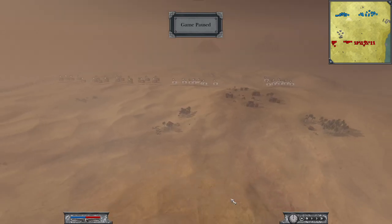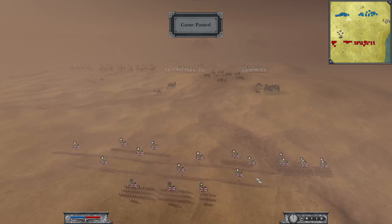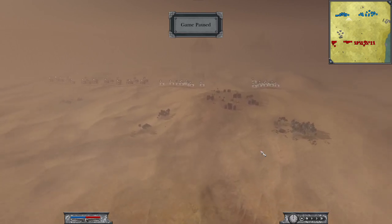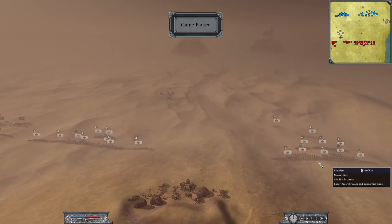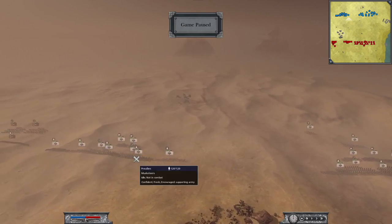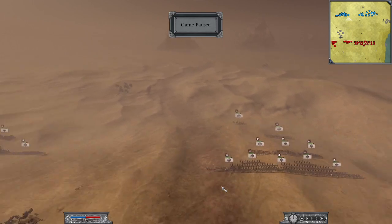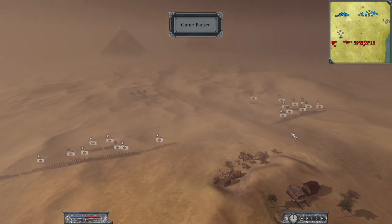I played a pretty standard build with my British forces: five lights, two cavalry, two guards, the Cornered Rangers, a lot of lines, and one invincible unit. Goldie did the same - he played the classic standard build with Prussia, with four cavalry and five lights of course.